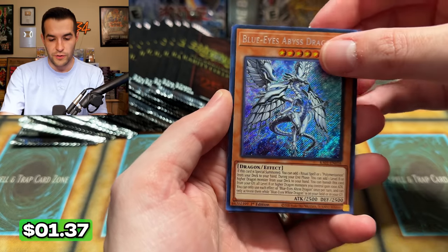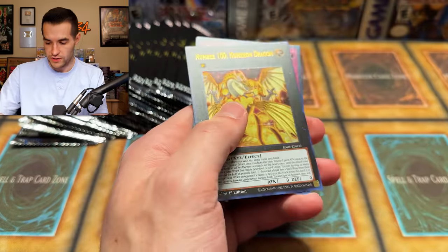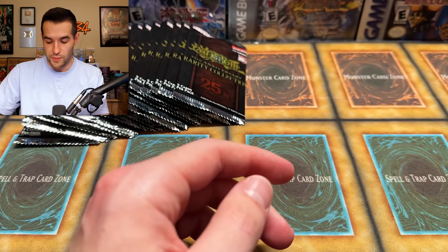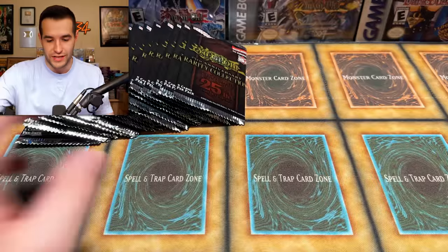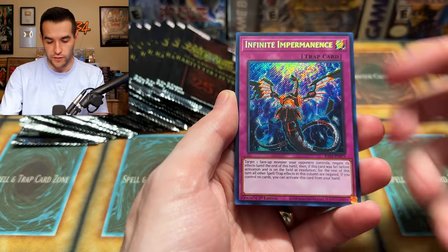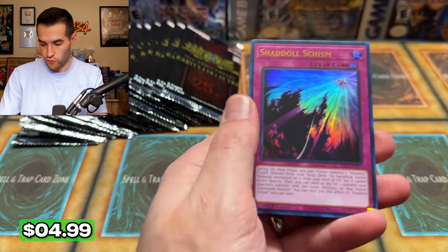Blue-Eyes Abyss Dragon — highest rarity we've pulled of that. Wait, is that card damaged? No, there's just a little fuzz ball stuck to it. Secret Rare. I really want to pull the high rarities of that card because Blue-Eyes White Dragon is like the most collectible card probably. Egyptian God Slime has some collectability too. Junk Speeder — Ultimate Rare! Summon Limit — awesome stuff.